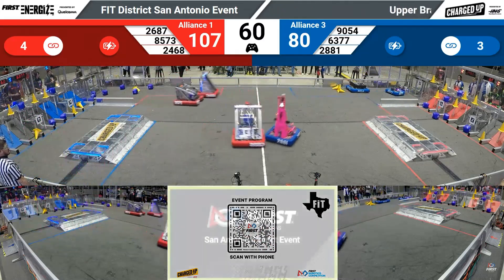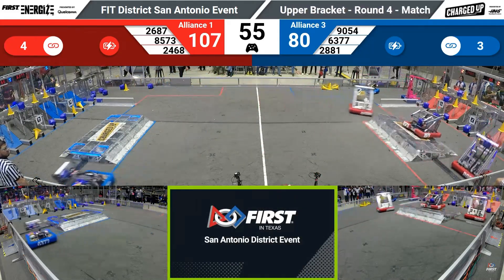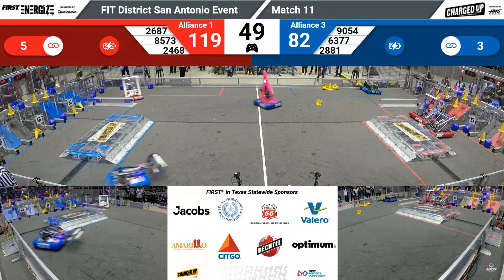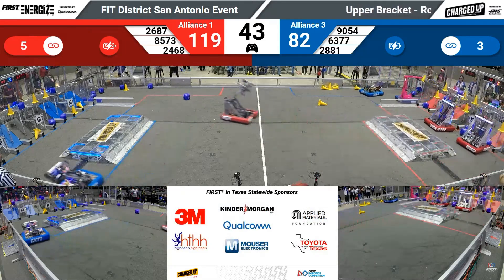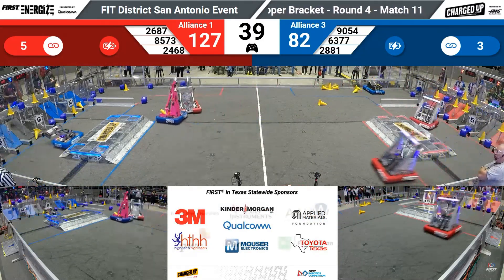Howdybots trying to load a cube from the loading zone for the blue alliance. Team Apprentice scores a cube low for the red alliance. 8573 Rogue Rangers puts a cube in low for the red alliance. 119 to 82 — blue is a little bit behind here. Blue is trying to catch up with the Howdybots taking a cube down into the grid for the blue alliance, and they've got it. Good job, Howdybots.